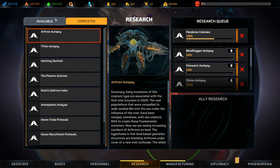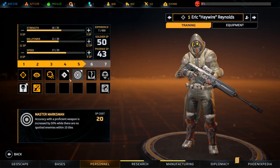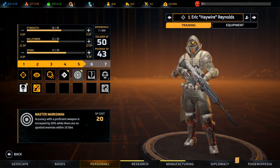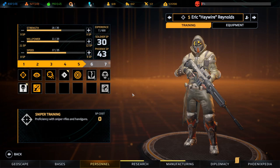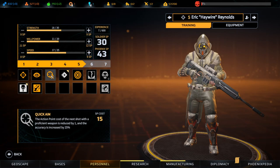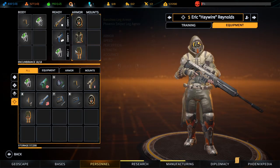Let's set this up a little bit. We got ammo. Do we have the training? Yeah, we have 50 XP. Monster Marksman — accuracy with a proficient weapon is increased by 50% while there are no spotted enemies within 10 tiles. That's massive for a sniper — obviously he's a sniper. Let's do that. We have access to two shots with the special quick aim, enough speed to move around 16 tiles, and these give us accuracy, which I really like.